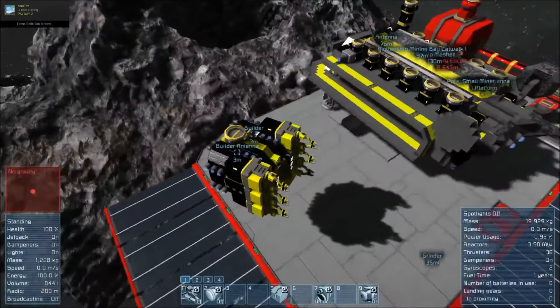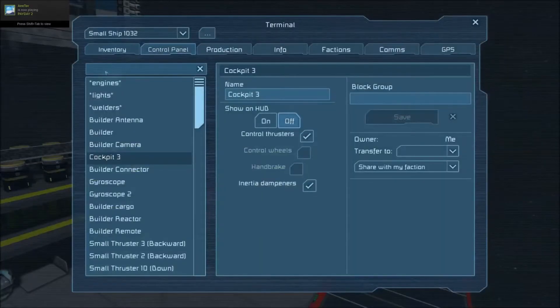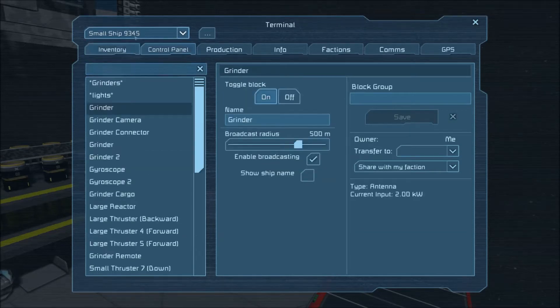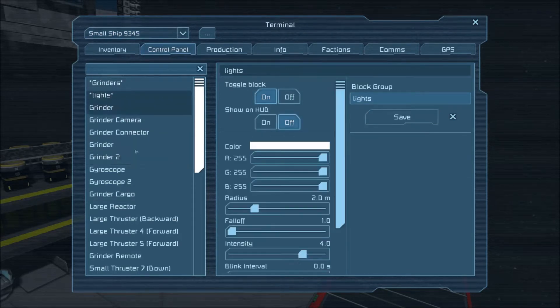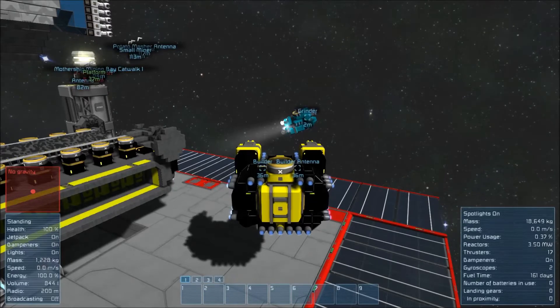So you see me here — I'm in the builder ship, just kind of minding our own business over here. In the K menu is where we want to go. With the ships, we're going to go to the small ship 9345. This is actually our grinder ship. You see that I have already set up a group for the grinders. So let's go to Grinder Remote — this is the remote control that I have renamed. We're going to assume control of him now.